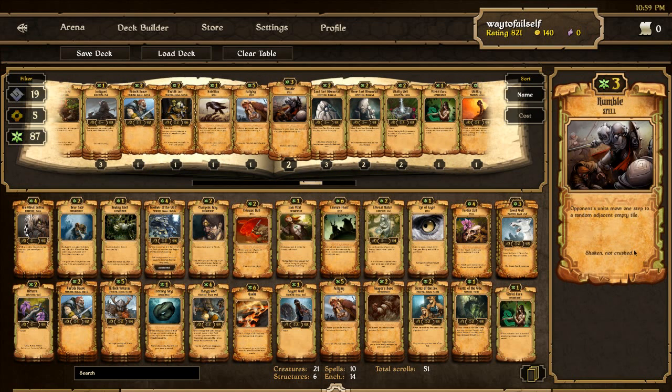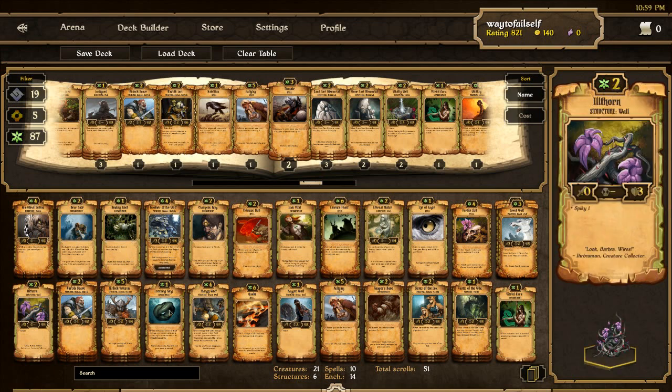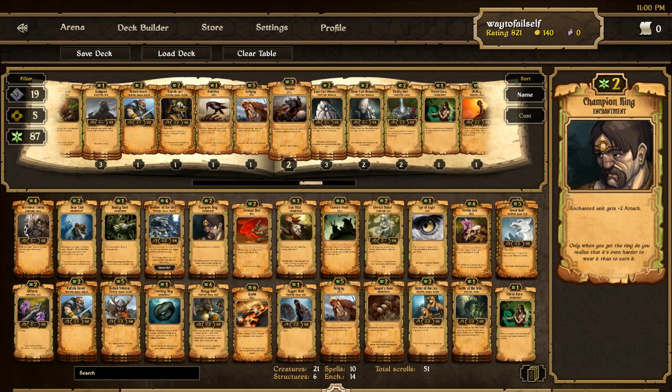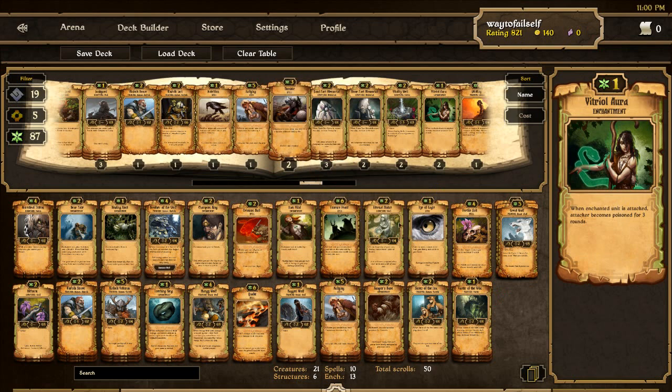I have two Rumbles — move your opponent's units around. That's a pretty good control card but it feels a little situational. Maybe I'll get something like Essence Feast because that's equally situational. Looking at all the spells I have, I notice I still have some structures. You do want to have some walls — I've found there are games where I just need them, although otherwise I try and keep creatures coming in and blocking for me. Championship Ring is pretty good but I'd probably replace it with Crimson Bull if I could get more. Entangling Root I've been using less and less, but for now I'm going to get rid of the Vitral Aura because I've found I haven't been using that at all.